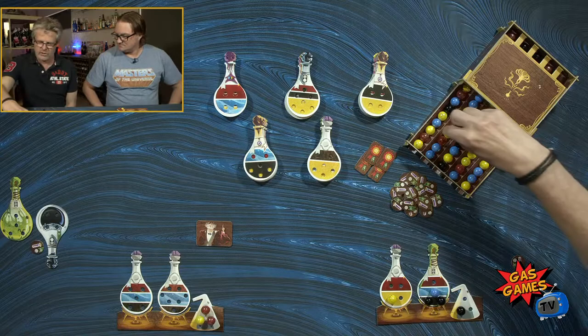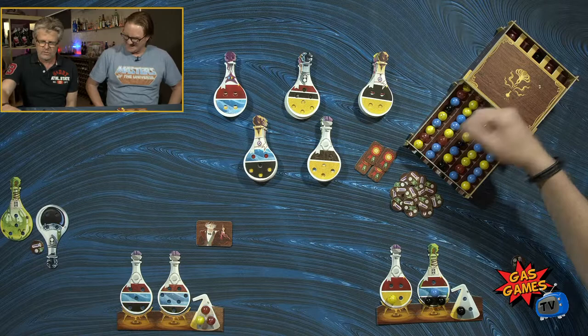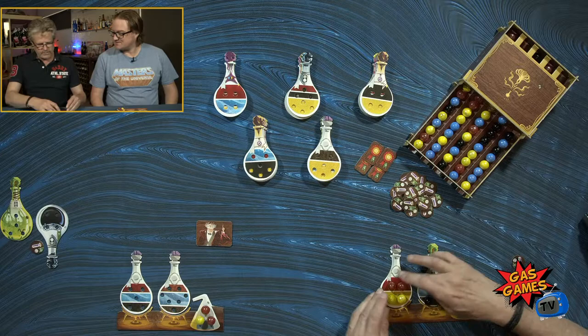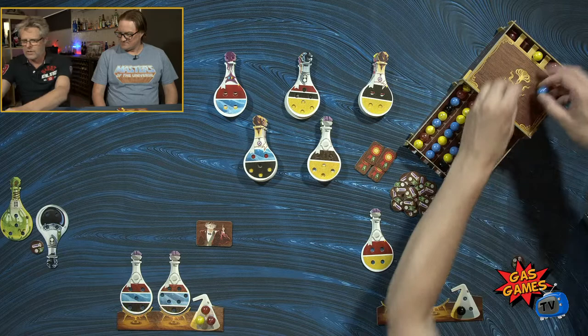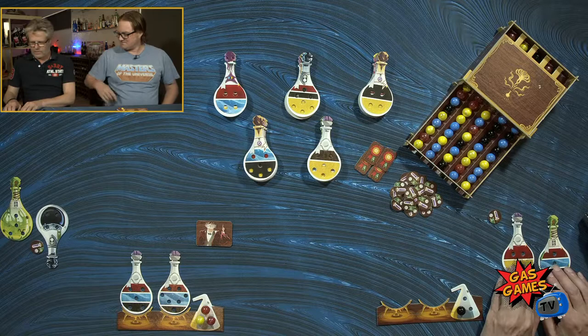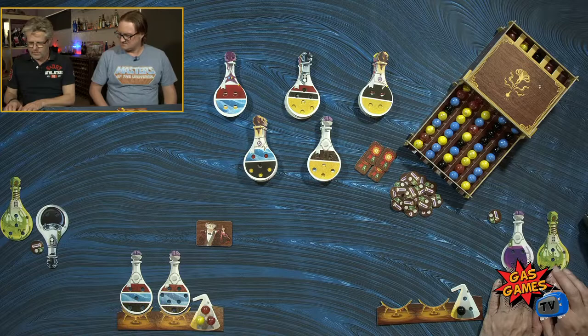I'm going to take that yellow, then those reds — which completes both those potions. So they can go back in. That'll end your turn. Make sure that doesn't end up back in the pool — I don't want you getting an advantage of minus two points.